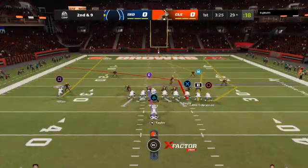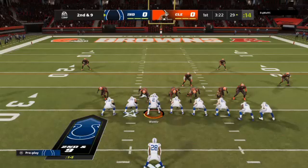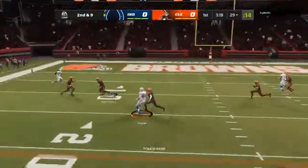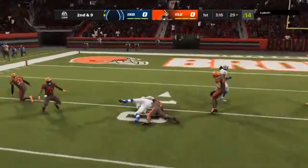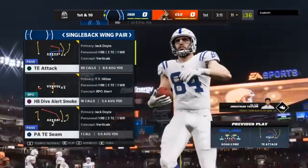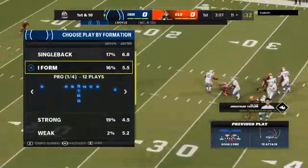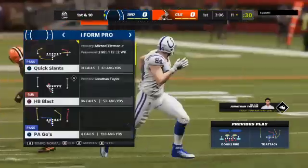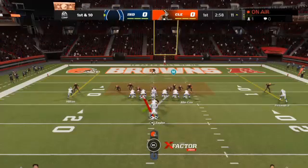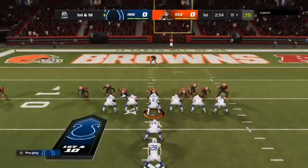Now it's second and nine. To throw, it's Wentz. Taken in by the tight end Doyle, and down inside the 15 — shy of the 10. Good job there to locate his tight end in the middle of the field. He has good pass-catching abilities, and if they're able to continue to find him here in the early going, I think it'll help out his teammates out on the perimeter. You can take the big shots later if he occupies their attention.